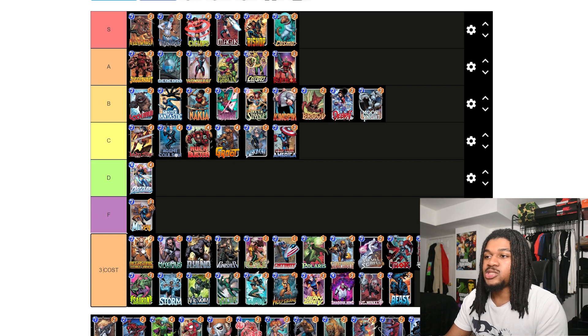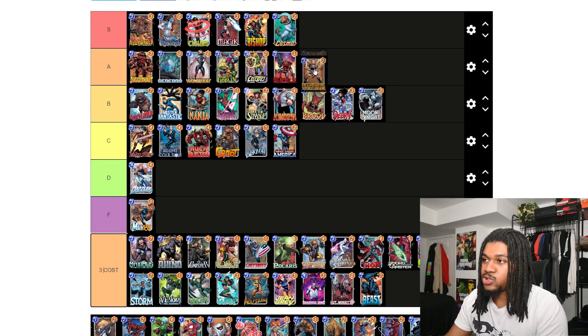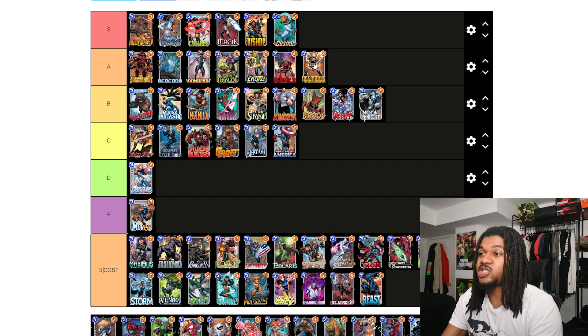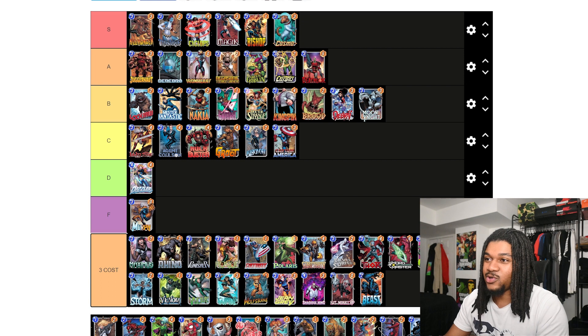Up next we got Nebula — the Teenage Warhead herself — she got buffed as well. I feel like I can't put any destroy cards below A honestly, because not only does she stop your opponent, she enables Wolverine, enables Bucky, enables Nimrod. She's just a phenomenal card. I might even put her above Green Goblin. If you get this card, definitely use her for sure.